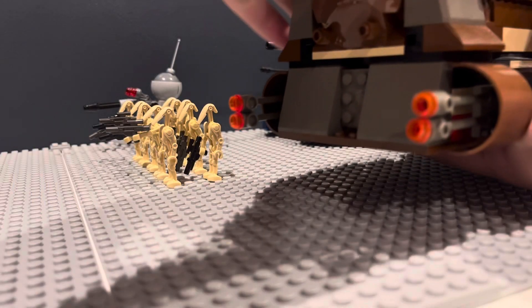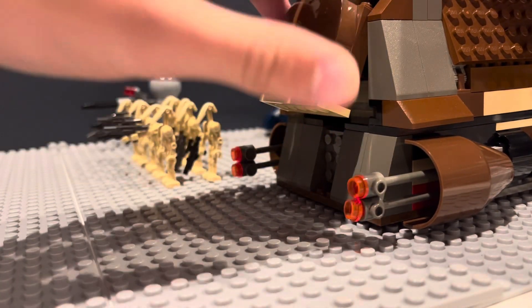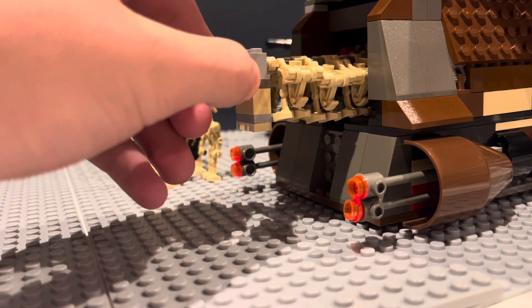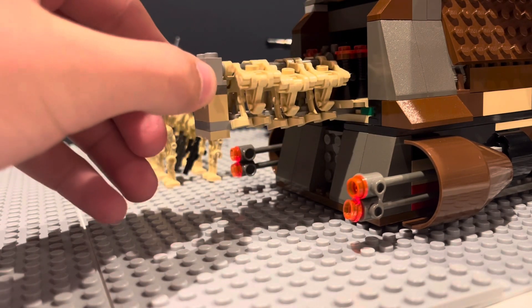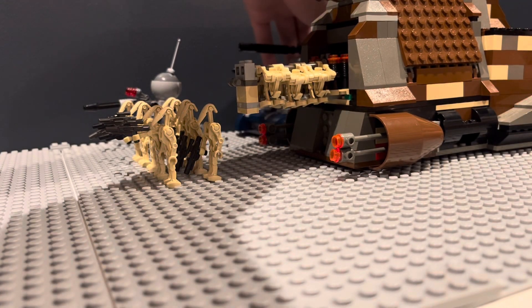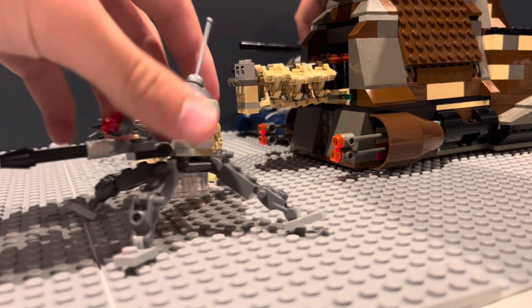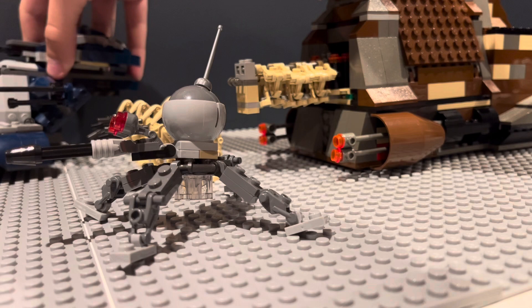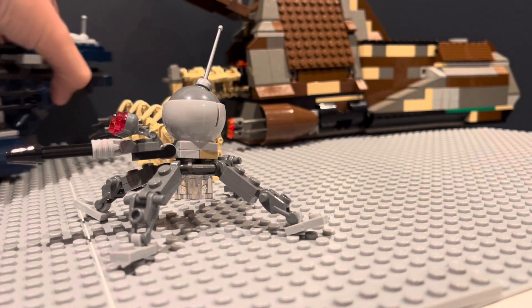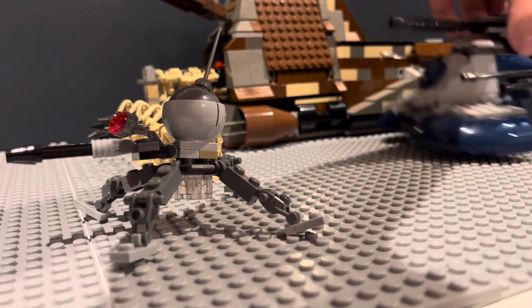After I completed building the MTT I placed it down. This is the older version and I'd much rather prefer the new one, but this is also a way cheaper one so I decided it looked just fine. It did come with six battle droids. It did take me a while to place it because it looks a little awkward right behind the base plates, which aren't in great positioning. I moved my one Separatist Alliance tank right by the MTT.